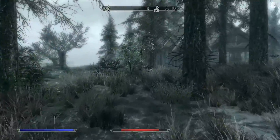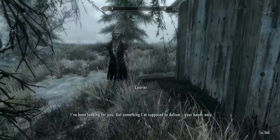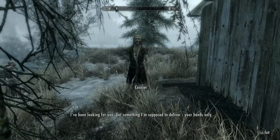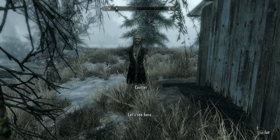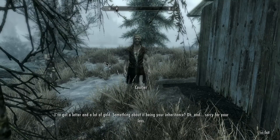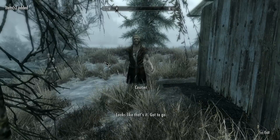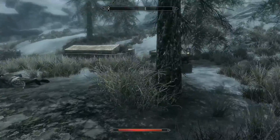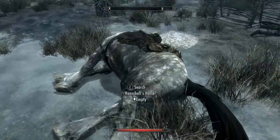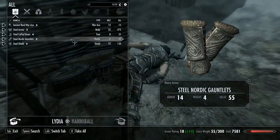Yeah, I have stored all my stuff in the barrel — the barrel of portable hole. There's a courier here. I've got a letter and a lot of gold. Something about it being your inheritance. An inheritance? And sorry for your loss. Okay, I don't know — what did we inherit? I actually have no idea. Another horse bites the dust. Dang it.